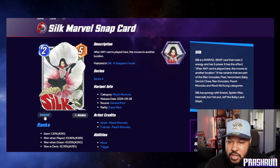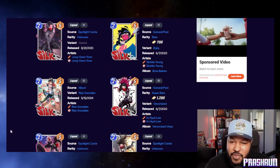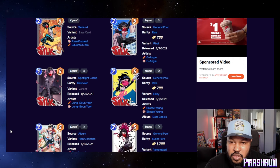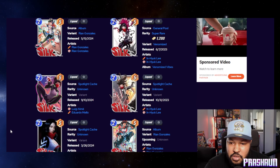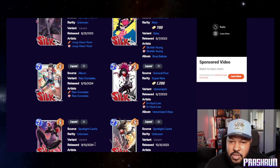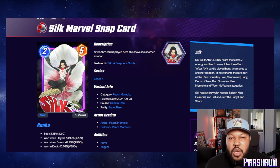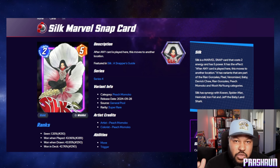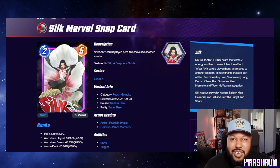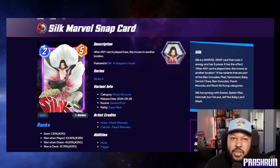Lastly we have a Peach Momoko Silk dropping on the 28th as well. Let's check this out animated. Silk has tons of variants in Marvel Snap — there's clearly a lot of love for Silk. This is actually the first Peach Momoko Silk. That's it for this video! The bundle video should be out tomorrow so be on the lookout. Comment down below which variant you think is my favorite. Thanks for watching, keep on snapping — until next time, peace!